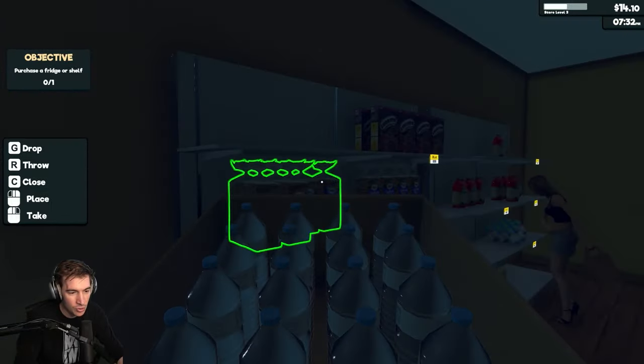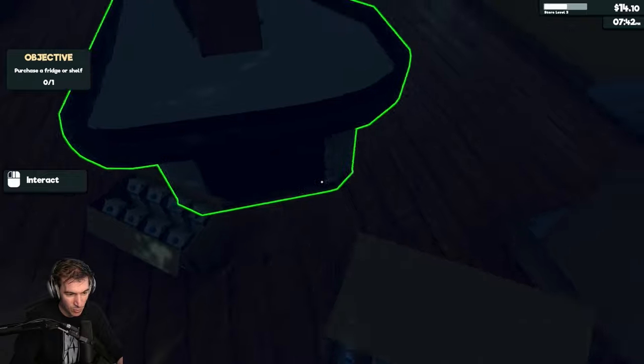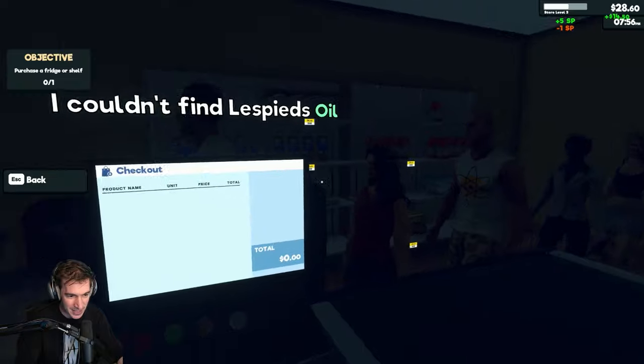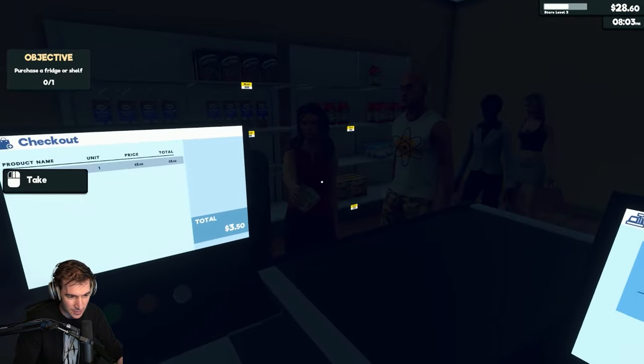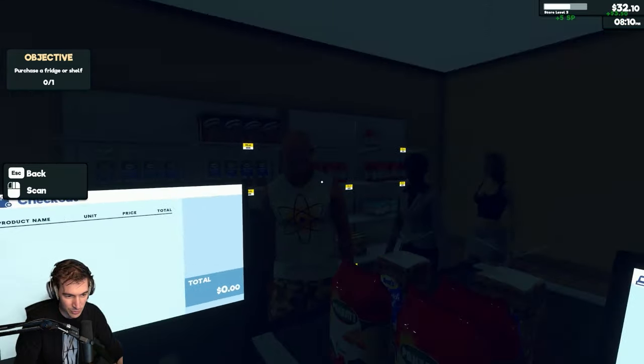I knew people were gonna have a problem with my shelf milk. This one needs to be in a fridge. I guess if you guys want some free milk and water, get out of my way. We can't turn on the lights because it's too expensive to have lighting in here. Same reason we can't have a fridge.